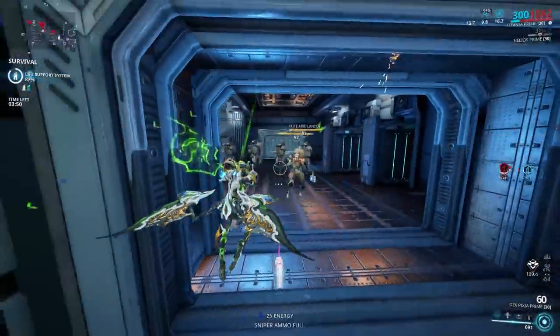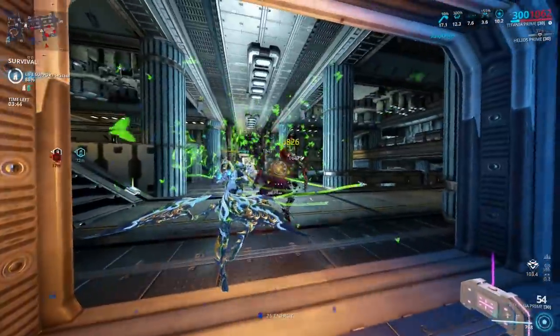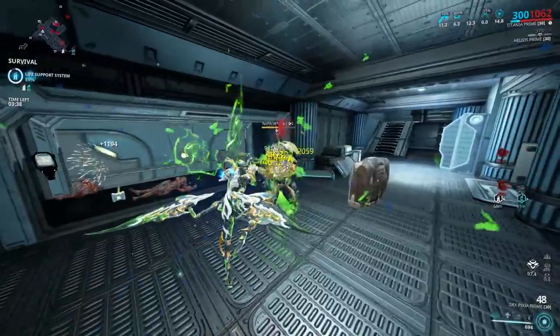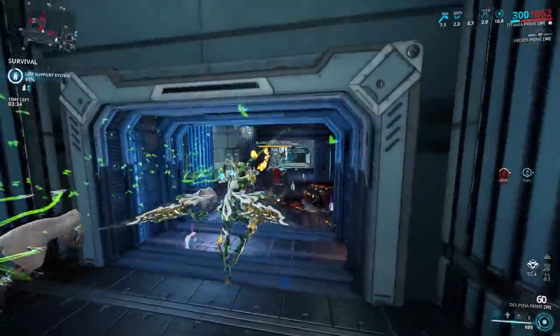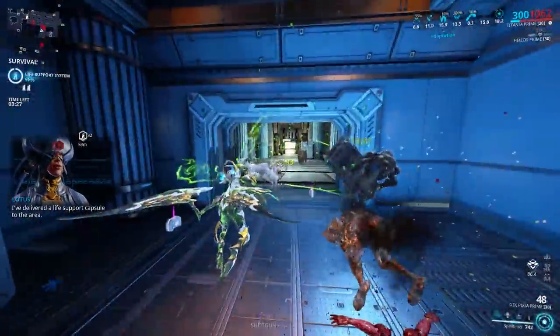So has the build changed? Not so much. Is it anything fancy? Nope. But I do have two separate builds all in one Titania — one for regular missions and the other for Eidolon hunts, if you want to try something different. Eidolons are actually fun, gear-intensive, and require mechanics and team compositions, unlike some Limbo and Exodia Contagion events. The builds require 8 Forma in total.